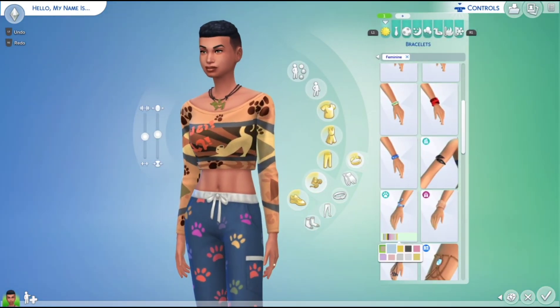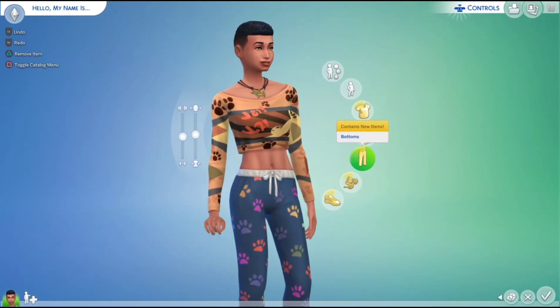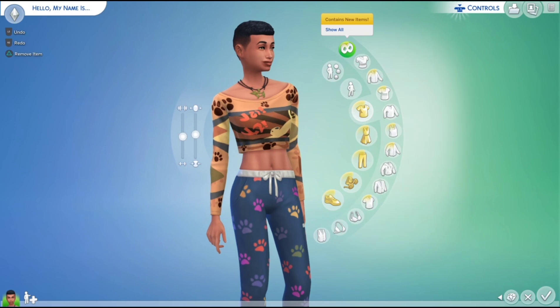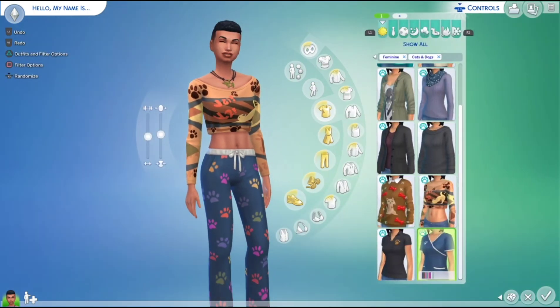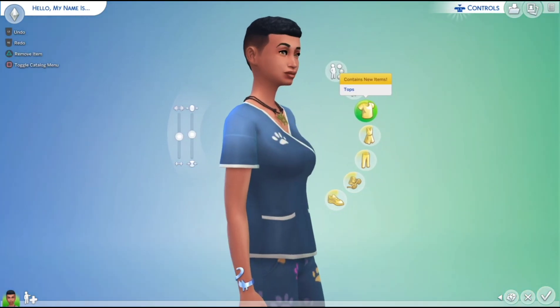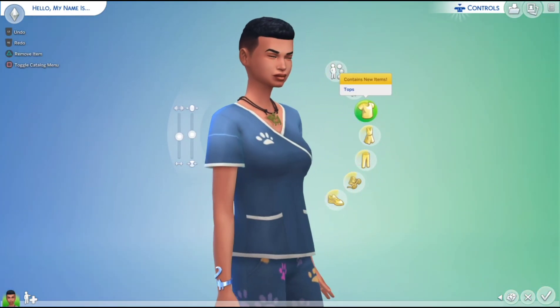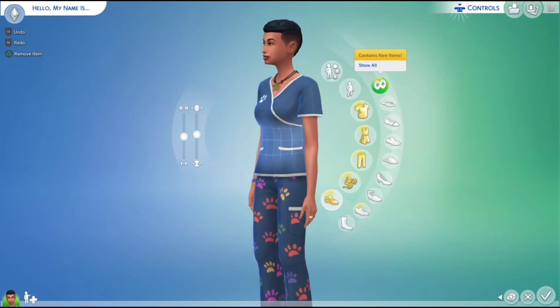For bracelets there's this one — we can't really see it. Let me put it on properly. There's the little bracelet which is really cute — it's got a little cat and a little tail and stuff. It's so cool, I like it. Now let's do the shoes.